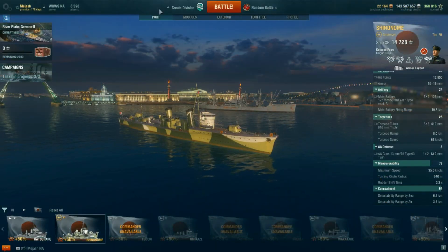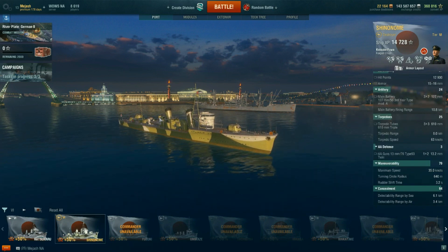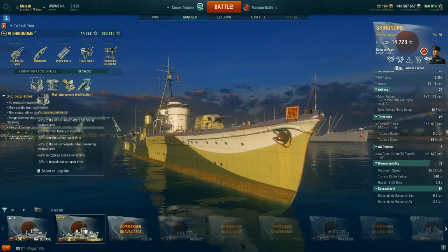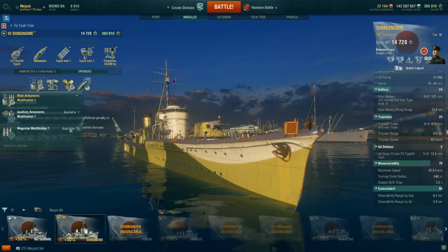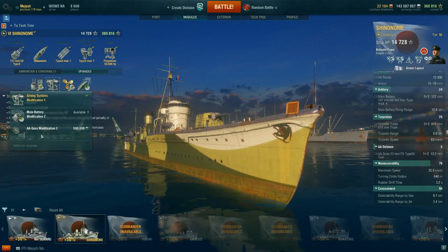You're not going to win close-range fights against a Farragut — he'll just keep pumping out damage. When you're bottom tier against tier 7s and 8s, you need to be very careful in gun battles. The ship only has three sets of two for its main battery, and the turrets turn relatively slowly, so anticipate where you're going to be shooting. If you don't, you'll get punished.